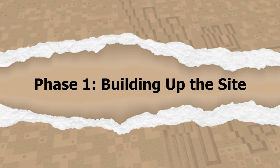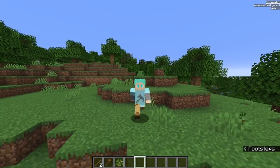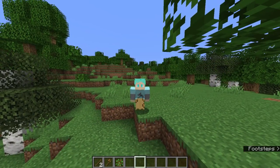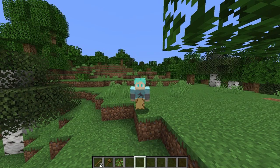Now that the tree is built, we can move to the first real phase of this process: building the site to what it once was. That probably sounds a bit odd, but building the site up and then destroying it in a planned way will help you really get the ruins that you're trying to build.